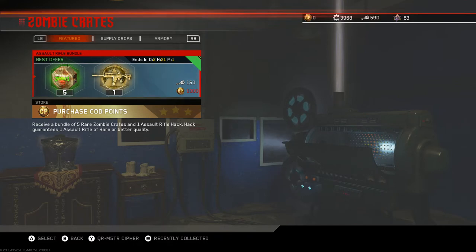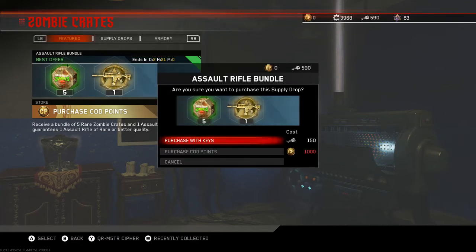I thought I'd just give you a quick opening because I haven't done this in a while. So let's get into it — I see here we got a best offer for 150 keys, we do have 600, that's where we put the title of the video. Anyway, we're just gonna go for the assault rifle bundle, so let's do that — purchase with keys.